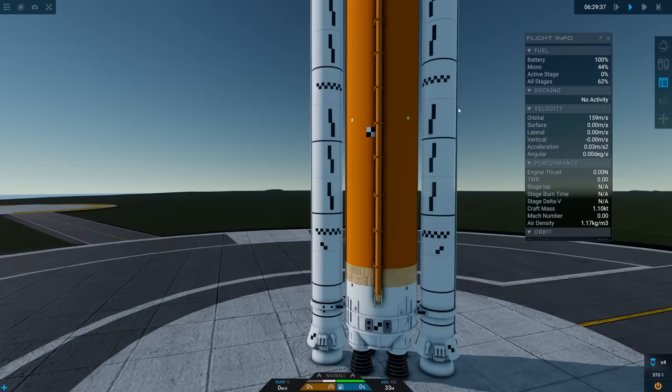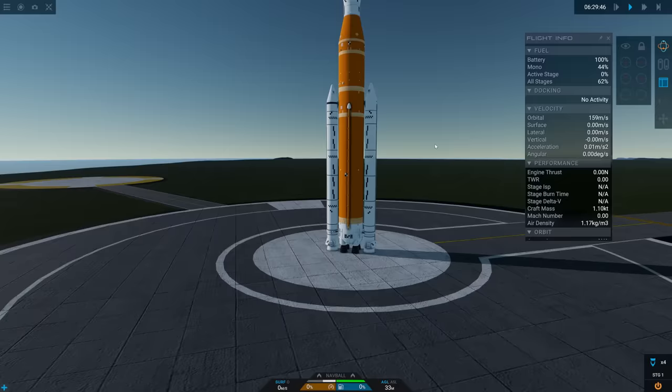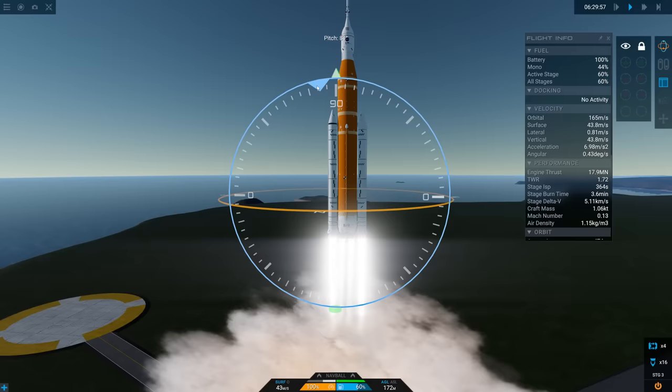This is absolutely marvelous. This rocket was actually designed by another user — I think Iron Man Elon Musk is the username. Apparently this was built on iOS, which is even more impressive given how much time I've spent trying to work on that interface. Hit the space bar, throttle to 100%, get those engines running, and then light the boosters — and we are moving.